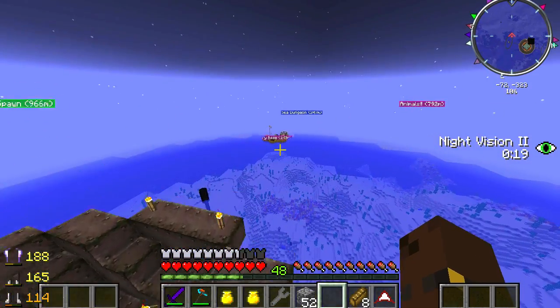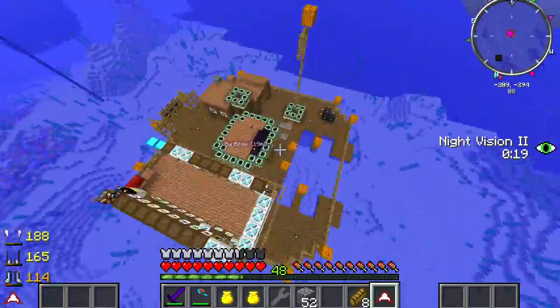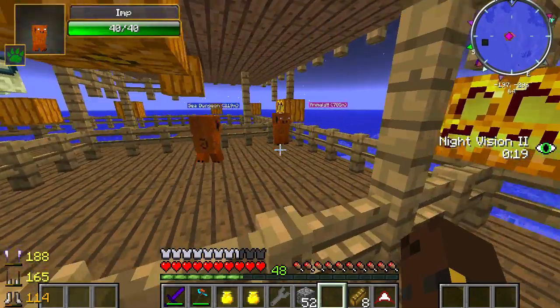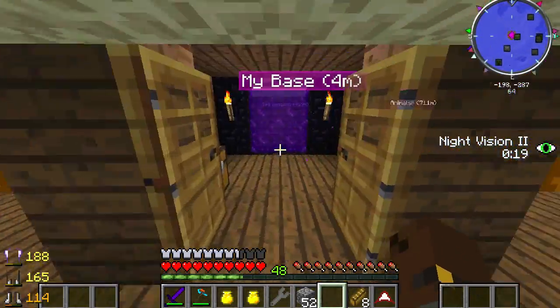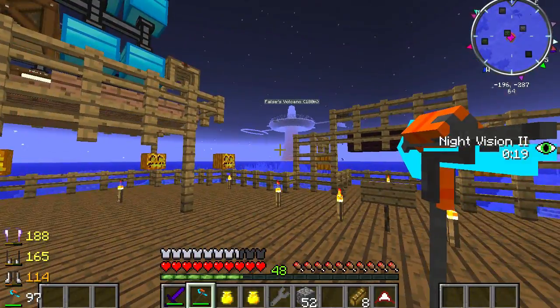Basically now what I'm going to do is go around and get rid of my nether portals. I need to get rid of mine from over here at my base, and then I'll need to move these things because they're still over here. My imps are still over here too so I'm going to have to move those guys over and maybe make a little room for them. I'm getting some very cool things done today and it's just going to make everything so much easier.